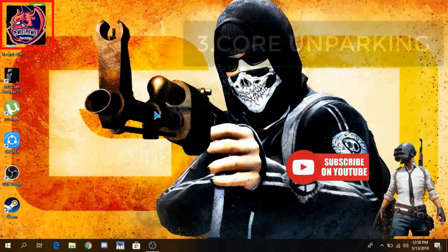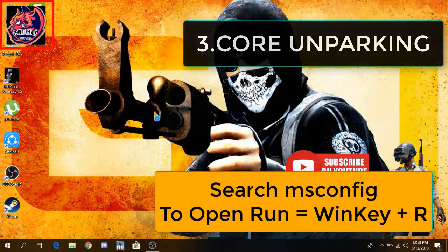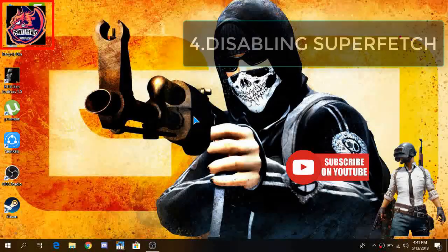The next step is to open MSConfig. Go to Boot, then Advanced Options, tick that option, and select the number of processors you have. I'm having four threads, so I select four.